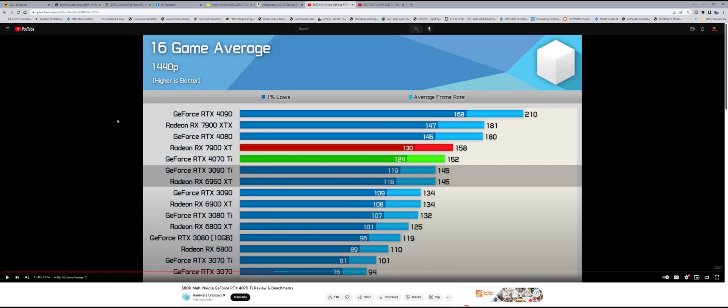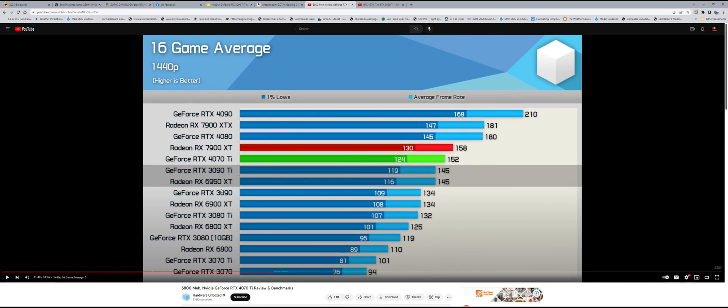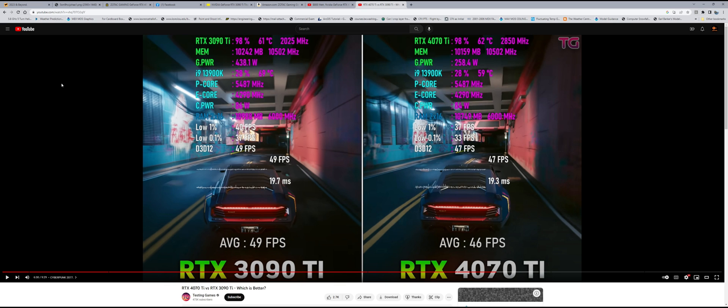The 4070 Ti actually stacks up really well compared to the 3090 Ti. This is a 16-game average at 1440p by the Hardware Unboxed YouTube channel — looks like the 3090 Ti actually loses slightly to the 4070 Ti. I use 1440p. At 4K they did another comparison and the 3090 Ti may have a slight edge, but they're comparable in performance — they kind of swap back and forth depending on what game you're playing or resolution.